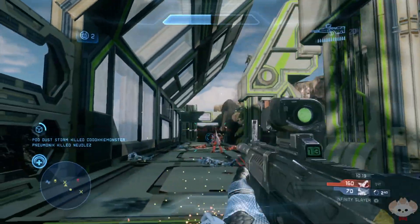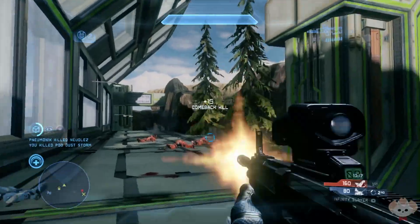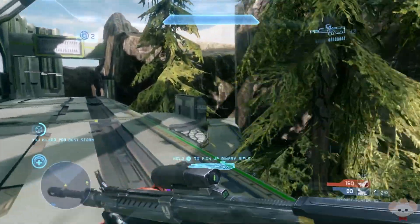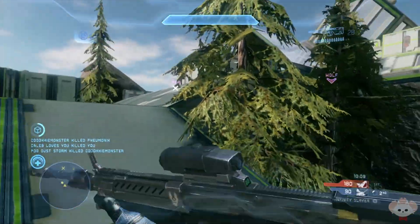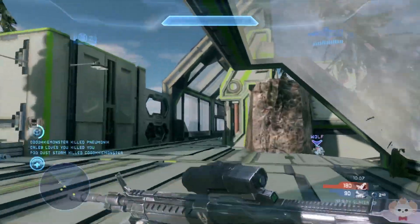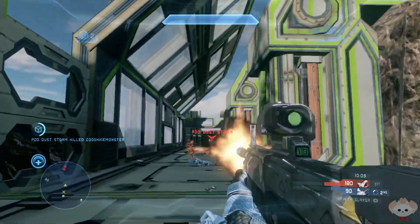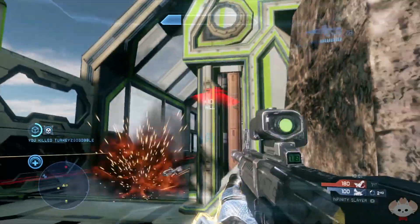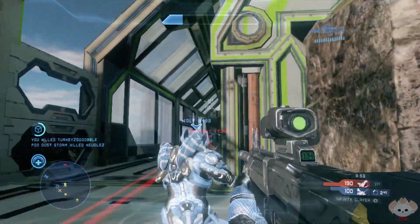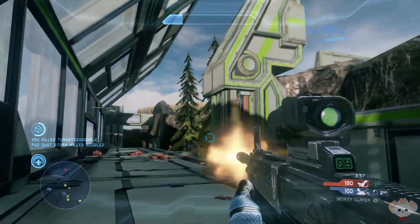Guys, I would definitely suggest going to check out this map — it is a very good map and a lot of fun to play. Again, it works with Slayer, Extraction, and Oddball, and it is made by Mnemonic. It's called Frontier. I will put the link down in the description, so be sure to click that and download it. I hope y'all really enjoyed this video, and I will see y'all next time!